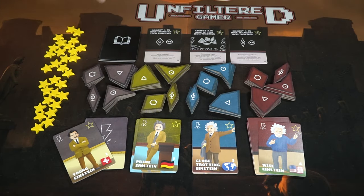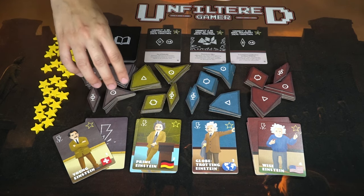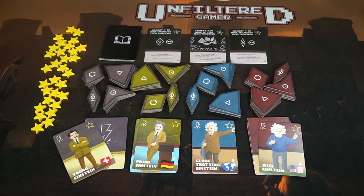To begin the game, each player will pick one of the Einsteins — there are four different ones to choose from. Once they've chosen one, they will pick the corresponding inspiration cards and idea tokens. On the board, ten major theory cards will be shuffled and three will be laid out for everyone to see.